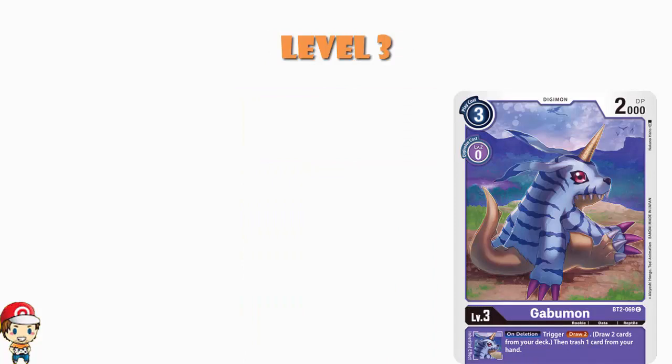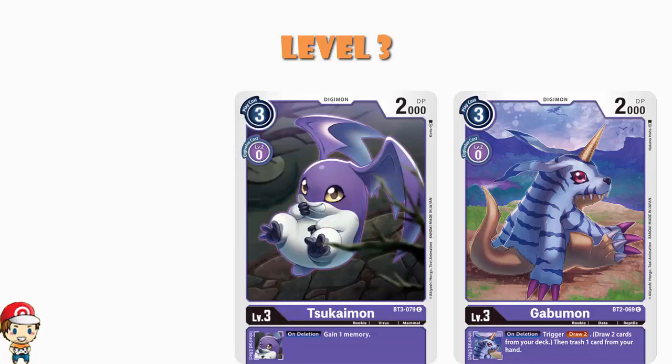This doesn't give you huge card advantage — you only get one extra card — but you see a lot more cards. You draw two then trash one, but you trash after drawing, so you can trash a card you already had in your hand or one you just drew. Now I'm going to show you the deck list at the end of the video, but I'm fairly sure there is a playset of Sukimon: when it gets deleted you gain a memory. Gaining memory is good when you're going to have cards deleted — that's a good card.